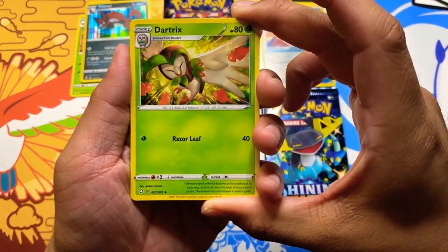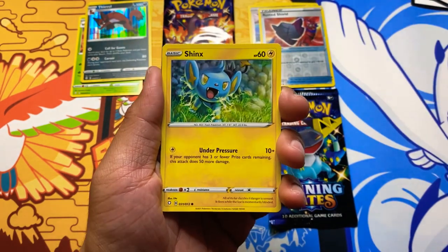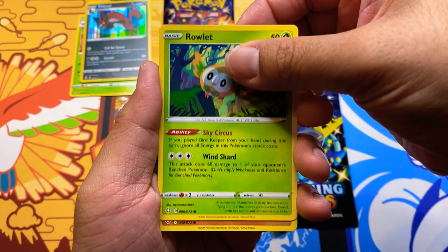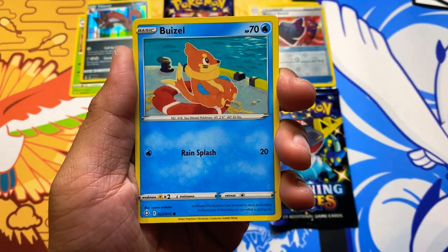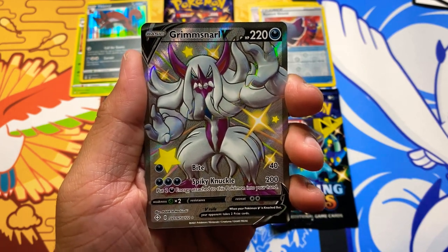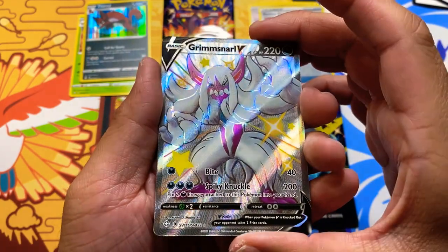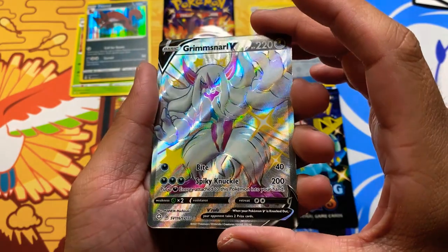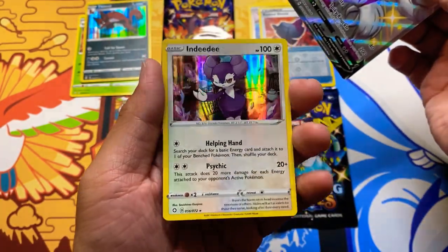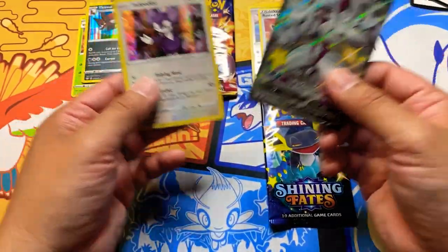Pack four: Dark Tricks, Cramorant, Rusted Shield, Shinx, Nickit, Roulette, Trap Pinch, Beedrill — and there is our first shiny! Grimsnarl! Look at that beauty — a Shining Fates shiny Grimsnarl. And we also got an Indeedee holo and Thievul, so a little double hit there — that's pretty dope. Don't forget our energy. Looks like that pack was a good pack!